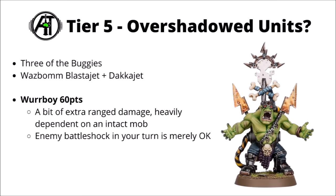Finally for Tier 5, the Whirboy for 60 points. He is at least fairly cheap as a character, but just seems outshone by just about anything else. His Eyes of Mork can give a bit of ranged damage, though it's heavily dependent on having an intact mob. He does throw out some fairly scary Battleshock with a minus to the leadership test, which is kind of okay. But for enemies being Battleshocked in your turn, the biggest impact is stopping stratagems — which can be handy for interrupts — but still a little bit situational.